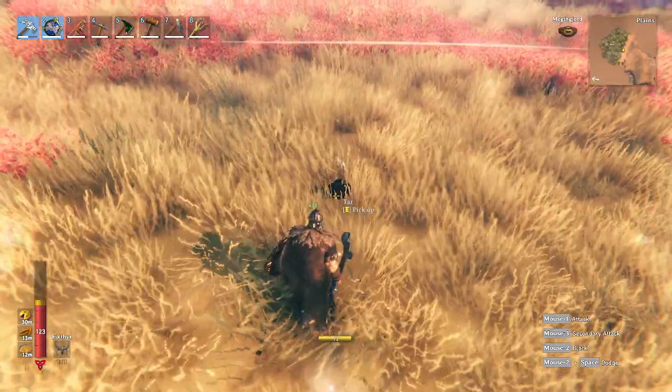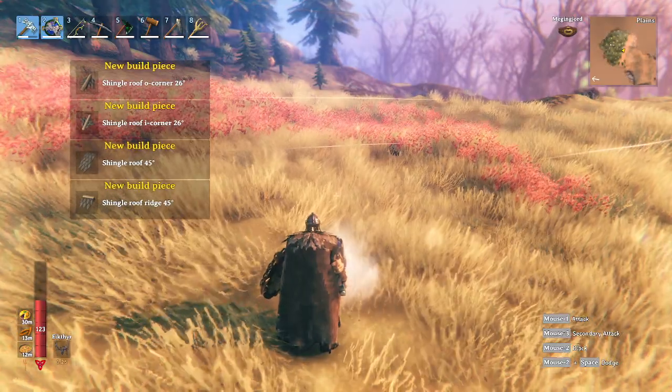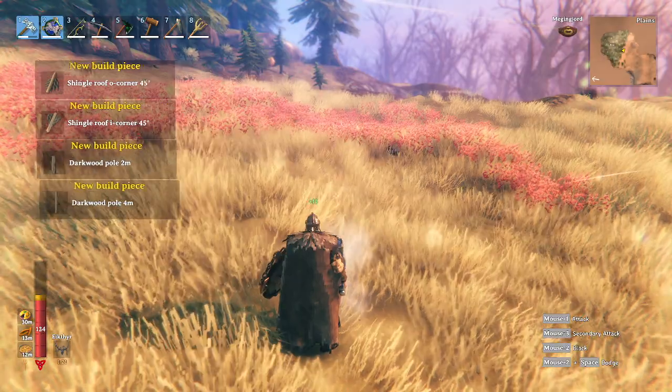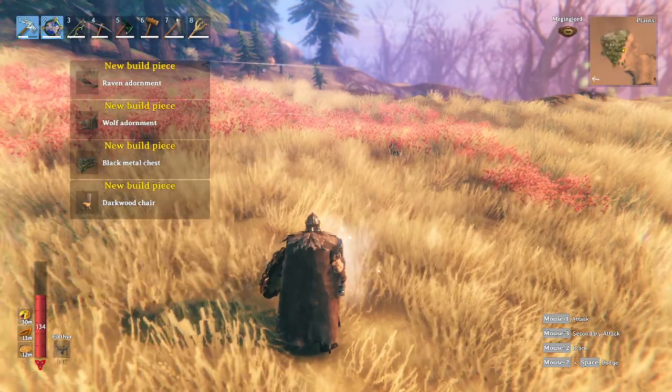After you kill them, make sure you loot the tar that they drop. And then you'll get new recipes for some of the dark wood pieces — they're popping up on our screen. Lots of cool stuff to build there, I'm looking forward to it.